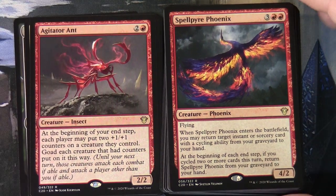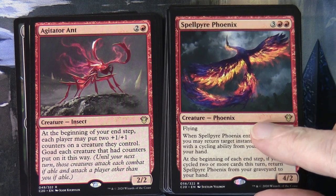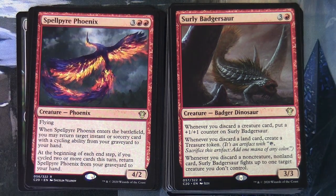Spell Pyre Phoenix at three and two red is a creature Phoenix, a 4/2 with flying. When it enters the battlefield you may return target instant or sorcery card with cycling ability from your graveyard to your hand. At the beginning of each end step, if you cycled two or more cards this turn, return Spell Pyre Phoenix from your graveyard to your hand. Surly Badgersaur at three and a red is a creature Badger Dinosaur - a 3/3. Whenever you discard a creature card, put a +1/+1 counter on it. Whenever you discard a land card, create a treasure token. Whenever you discard a non-land non-creature card, Surly Badgersaur fights up to one target creature you don't control.